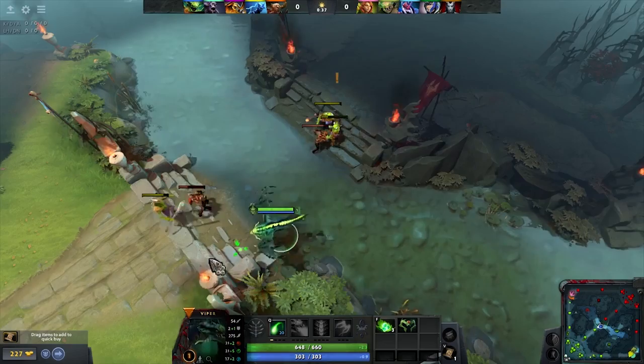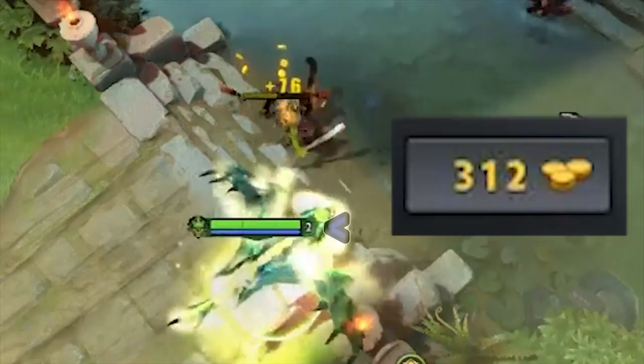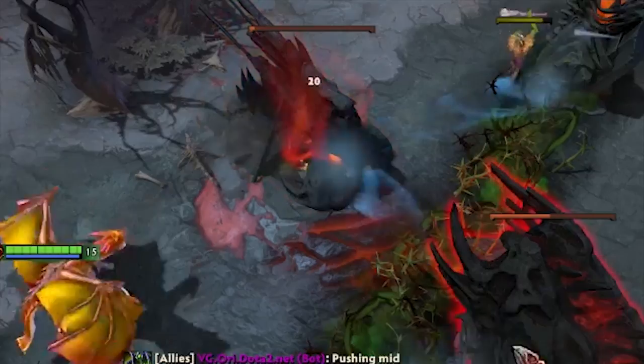The structure of a Dota game is much like League. Waves of minions known as Creeps fight each other and give you gold and XP for killing them. Your goal is to destroy towers and barracks — known as inhibitors in League — which make the Creeps stronger, and eventually destroy the Ancient to win the game.